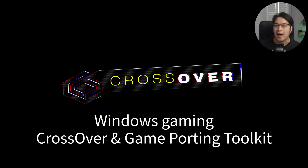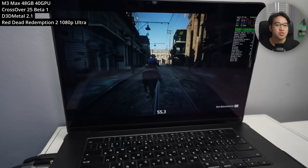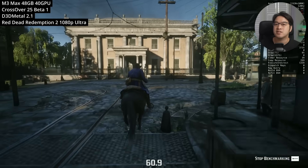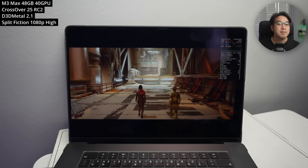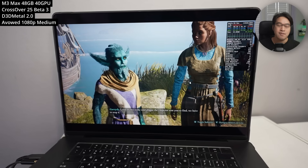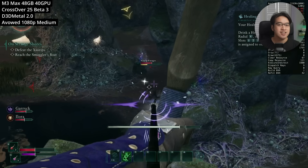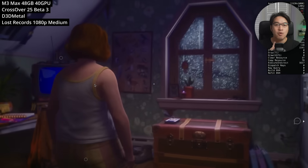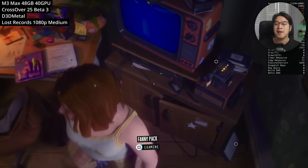Number six: Crossover and the Game Porting Toolkit. Crossover is one of the most exciting tools for Mac gamers. It uses Apple's Game Porting Toolkit behind the scenes — specifically something called D3D Metal — which translates DirectX 11 and 12 graphics calls into Apple's Metal Graphics API. In practice, Windows games can run directly on your Mac at quite impressive performance. Not every game works; live service titles that use anti-cheat won't work at all, and you'll need to do some tweaking. But the list of playable games is growing fast. I'll leave a link in the description for my latest Crossover on Mac gaming tutorial.